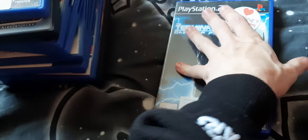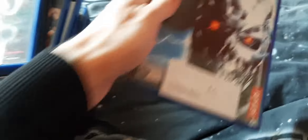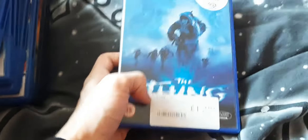Terminator: Dawn of Fate — this is kind of like a Resident Evil-style Terminator game, using that Resident Evil-style approach. It's kind of an interesting one. The Thing, based on the movie — I hear this game is actually a pretty fun survival horror game with multiple characters. It has a pretty cool temperature system; if you're out in the cold too long you'll die, and you have to keep warm. Kind of a cool concept.